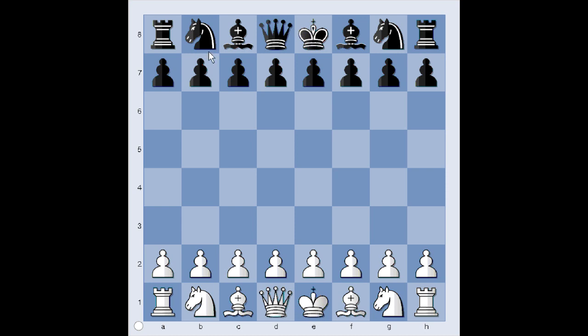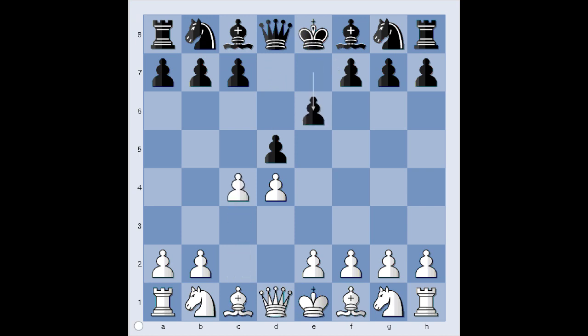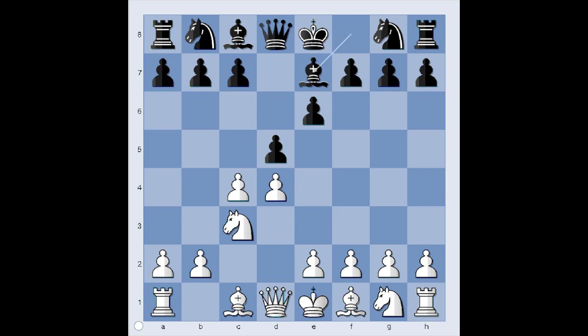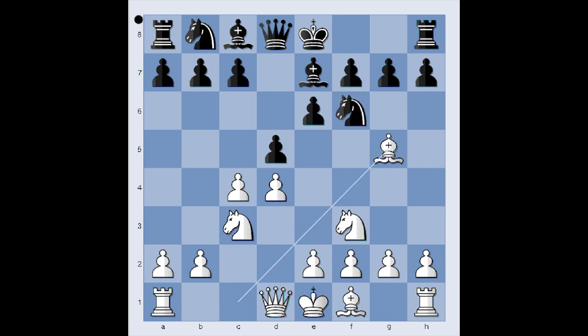In this game Janowski had the white pieces and he started with d4. Alapin played d5. c4, Queen's Gambit Declined. Nc3 and Black played Be7. If Nf6 is played, then White would play Bg5. So Black played Be7, Nf3, Nf6, and White played Bg5 anyway.